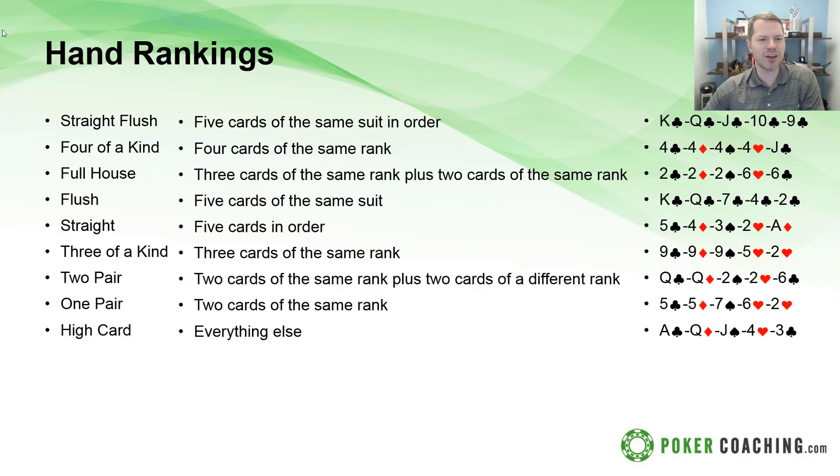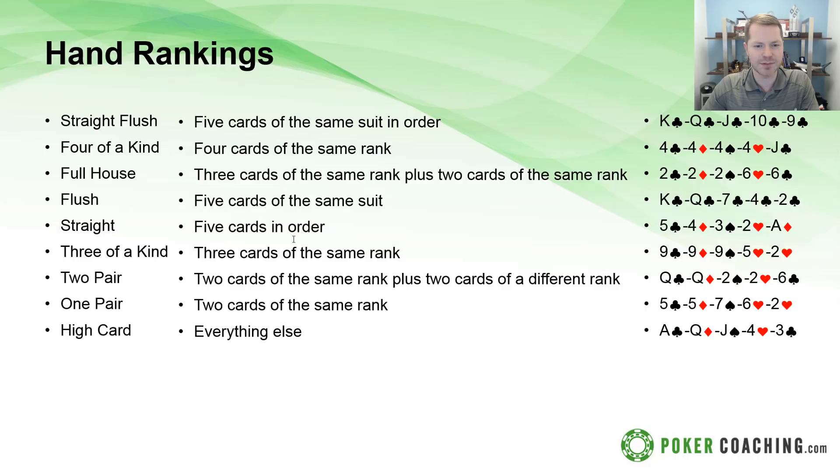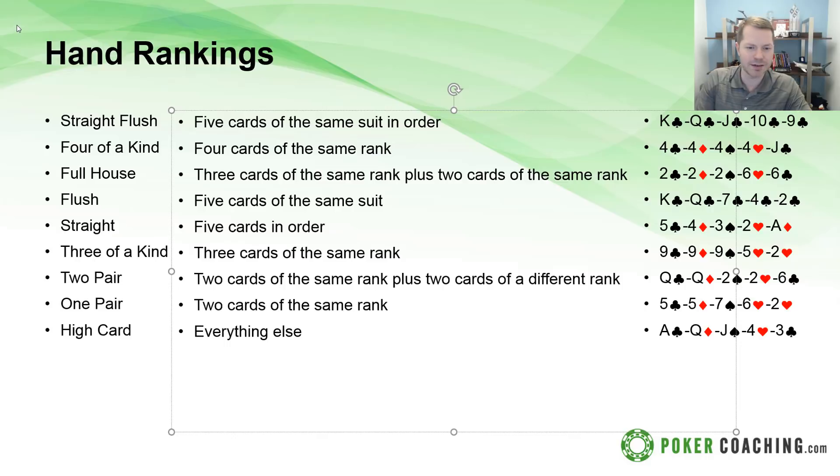That is the game flow. Now let's talk about what beats what — the basic hand rankings. Feel free to take a screenshot of this. At the end of the hand, you compare your best five-card hand to your opponent's. For example, going back to that earlier situation, my best five cards were two-two-ace-jack-nine — a pair. My opponent had three sixes: six-six-six-jack-nine. Three of a kind is way higher than one pair, so my opponent wins.